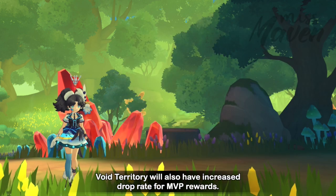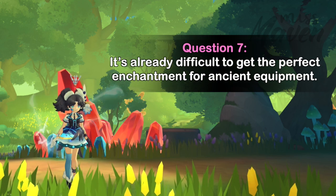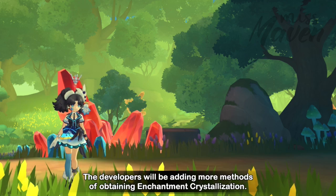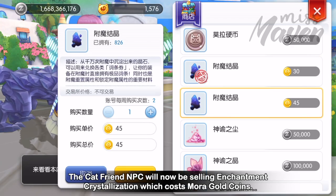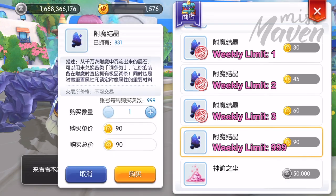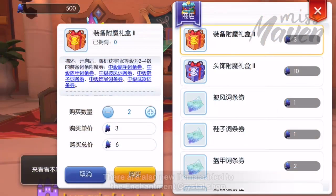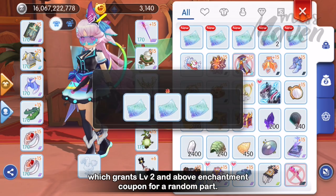Void Territory will also have an increased drop rate for MVP Rewards. How can we get good enchantments on Synthesized Equipment? The developers will be adding more methods of obtaining enchantment crystallization. The Cat Friend NPC will now be selling enchantment crystallization for more gold coins. Echoing Corridor will also grant enchantment crystallization as additional clearance reward. There are also new items added to the enchantment crystal shop which grant level 2 and above enchantment coupons for a random part.